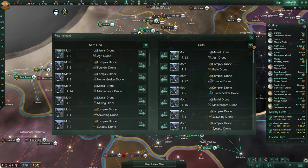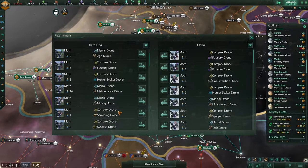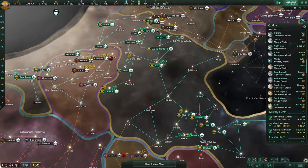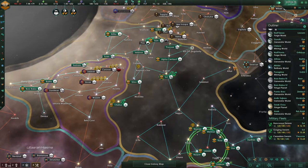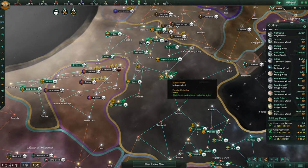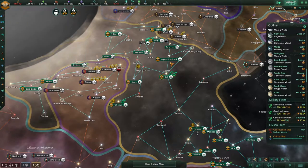We can also just resettle you to a world with 100% habitability. Come on — give me the notification that it's done. One month remaining. My fleets are almost completely ready, which I like.